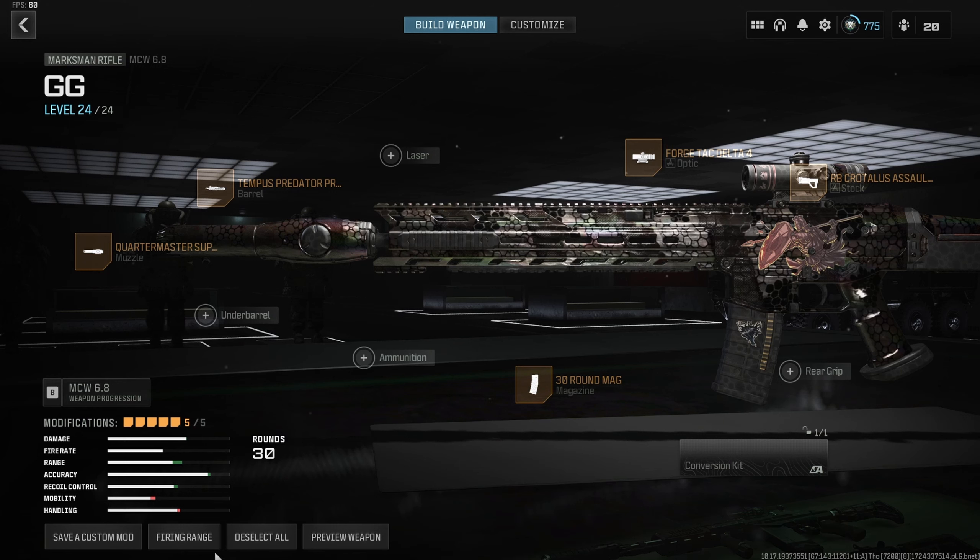For the MCW 68 build: Quartermaster suppressor, Tempest Predator long barrel for aim stability, velocity, and range — giving us 1,170 meters per second bullet velocity with just one attachment. We'll use the 30-round mag since the 60 won't always spawn. RB Crotalus stock for maximum recoil control — it gives more than the paracord and we're not worried about sprint to fire. Forge Tech Delta as the optic, though you can use anything from the Eagle's Eye to the RQ9 Recon. Use this as a DMR/sniper.